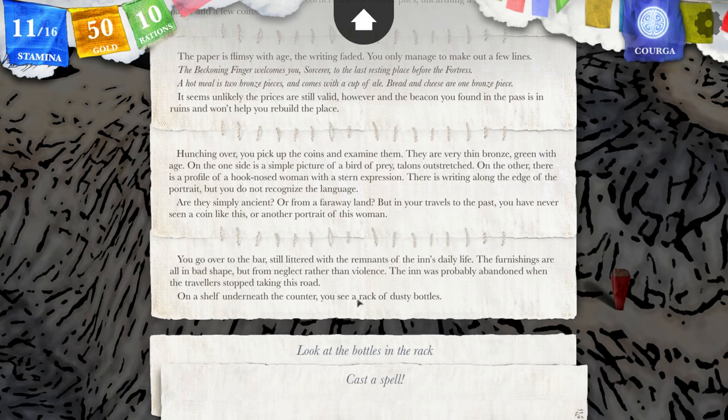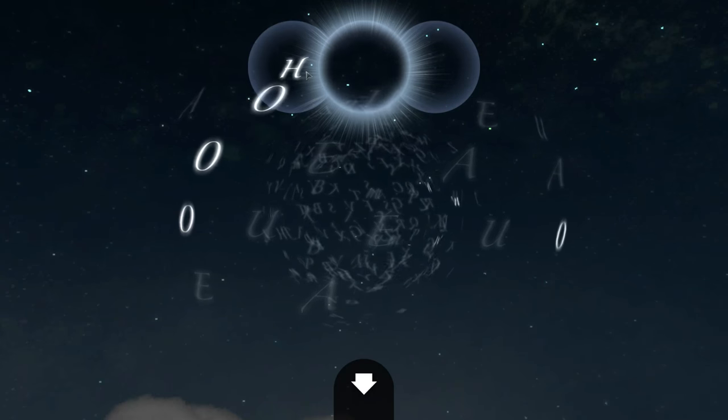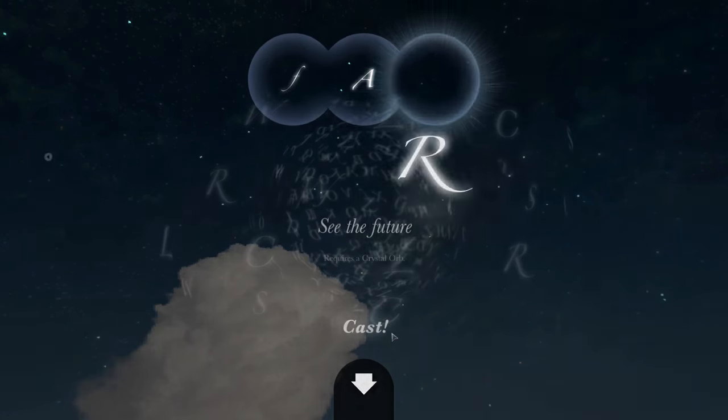Look at the bar. You go over to the bar, still littered with the remnants of the inn's daily life. The furnishings are all in bad shape, but from neglect rather than violence. The inn was probably abandoned when travelers stopped taking this road. On a shelf underneath the counter, you see a rack of dusty bottles. Most of the bottles are wine or exotic ales, but one label catches your eye: Fire water. But the bottle is dry as a bone, as are all the others. People would already have gotten that. Fire water from a thousand years ago — that might have been something else. Let's try Farseer.